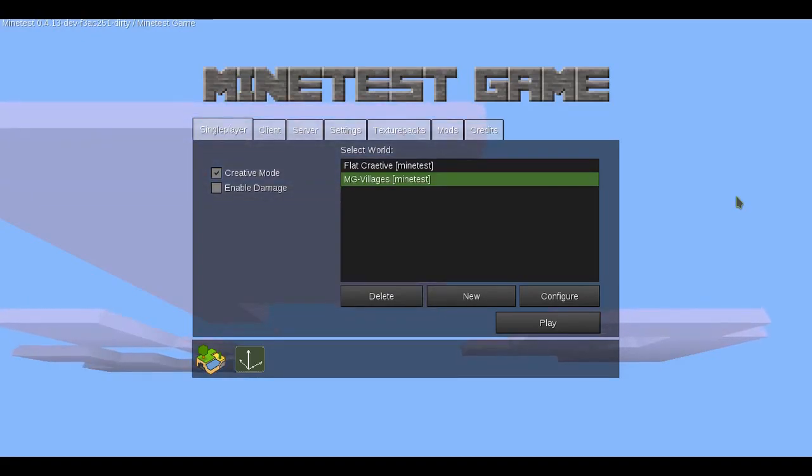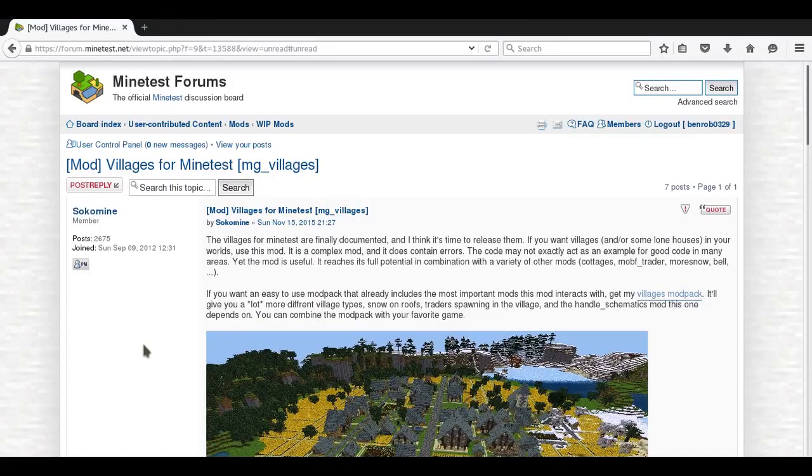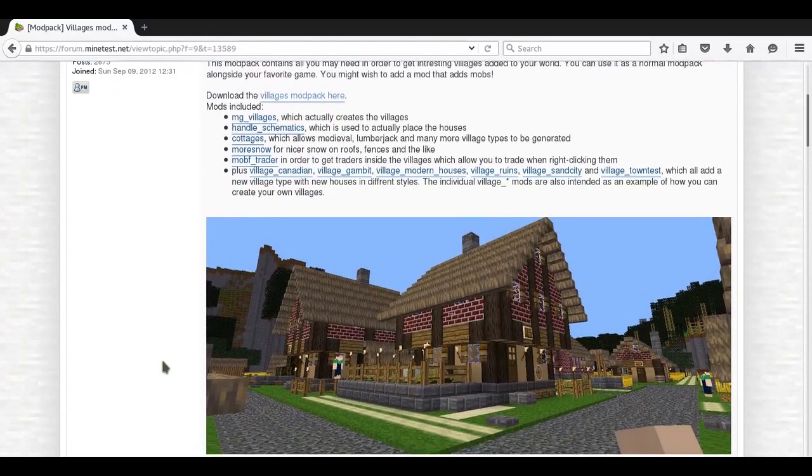One of the mods I feel like I really need to review, and decided to smash into this episode, was MapGenVillages from Sokamine. Essentially, the standalone mod is not the one you want to download — you want to go download the Villages Mod Pack, which contains a ton more stuff that is really going to be awesome and epic, including stuff like Mob F Trader, more stone cottages, and other stuff. It's going to add more building materials.